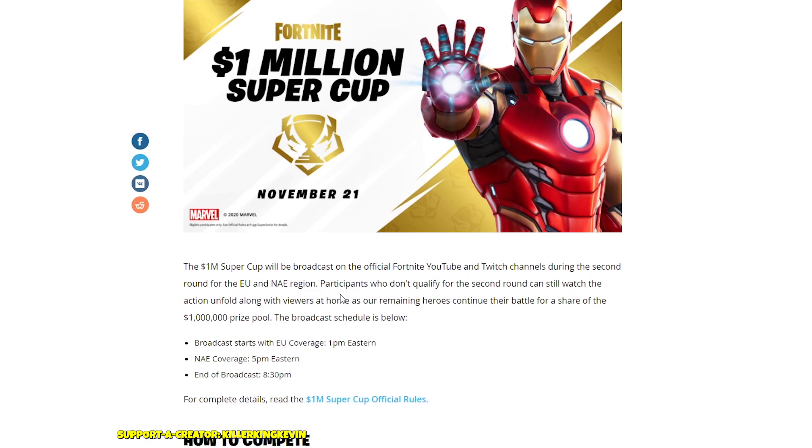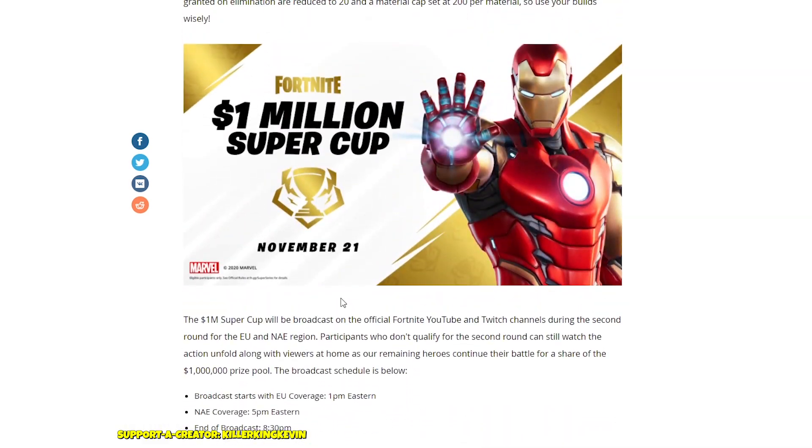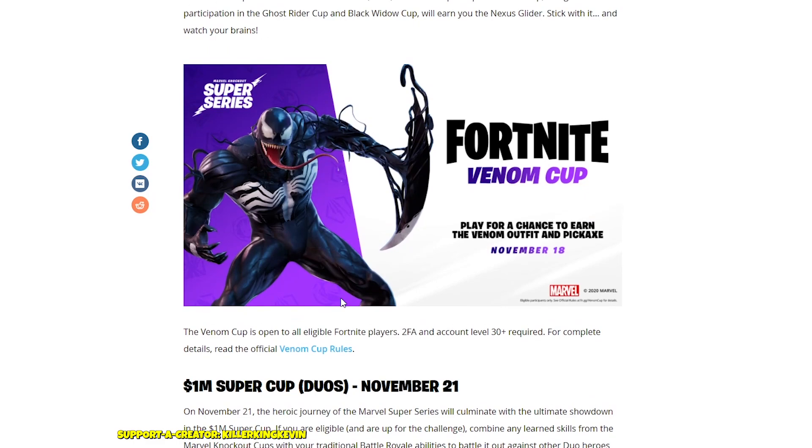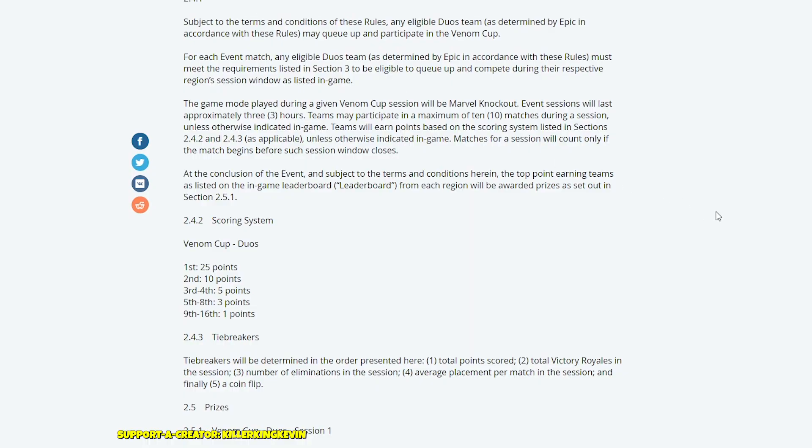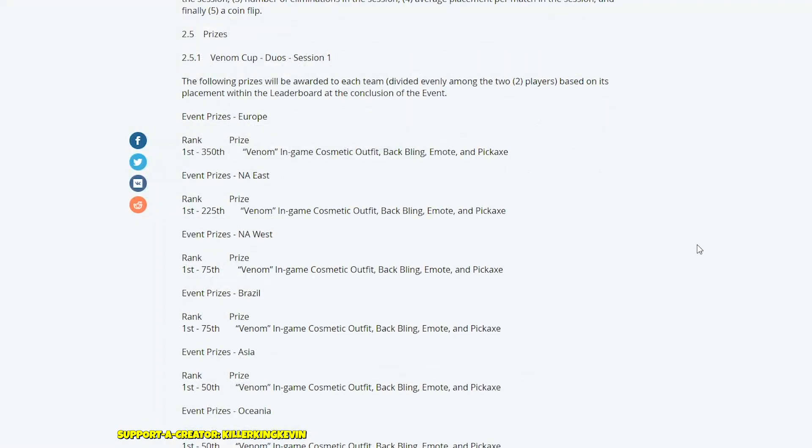Now I'll go through the official rules. For the Venom Cup, you have a maximum of 10 games and three hours. The scoring is: 1st place is 25 points, 2nd is 10, 3rd is 5, 5th to 8th is 3 points, and 9th to 16th is 1 point.